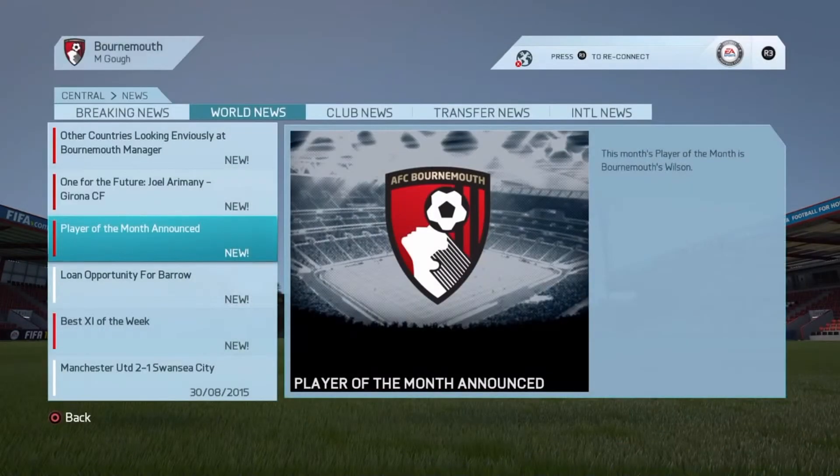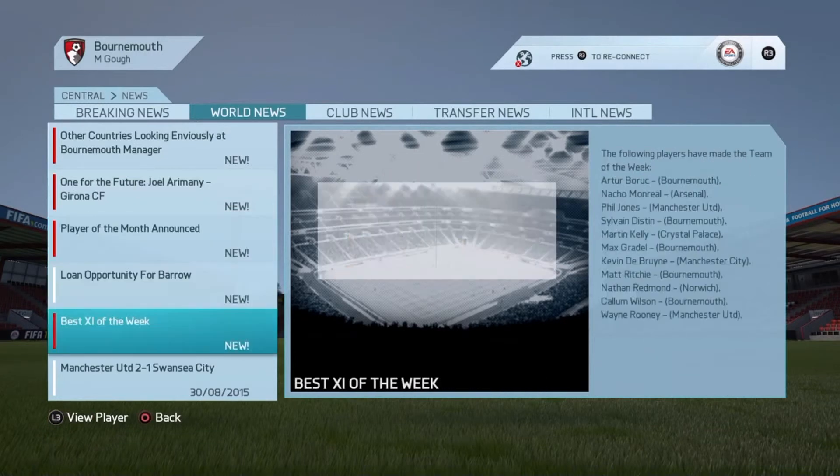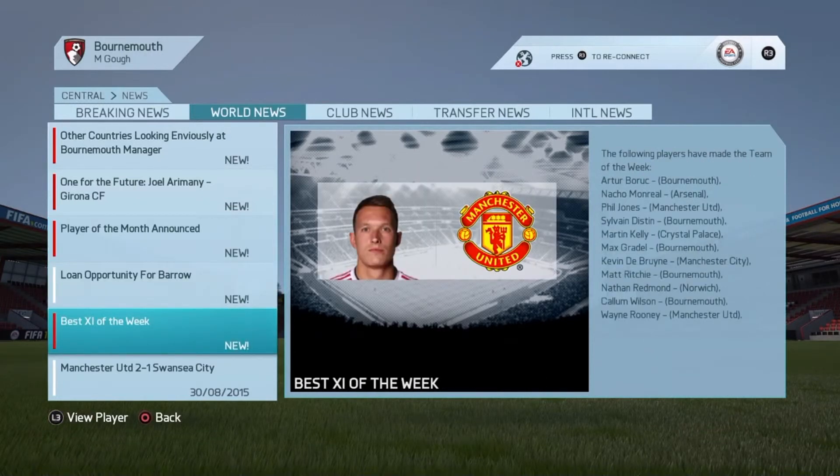Player of the month is Wilson — excellent, good to see. Best eleven of the week includes Bournemouth players: goalkeeper Boric, Distan, Gradel, Ritchie, and Wilson. You've also got Rooney, De Bruyne, Kelly, Phil Jones, Monreal from Arsenal, and Nathan Redman — that's a surprising one.